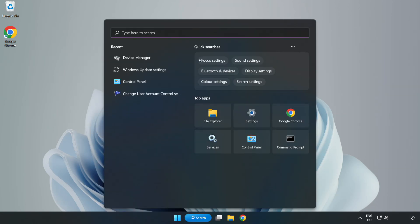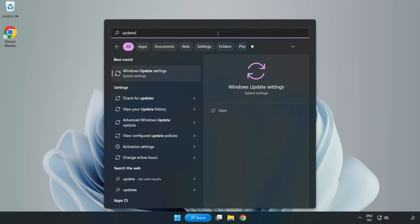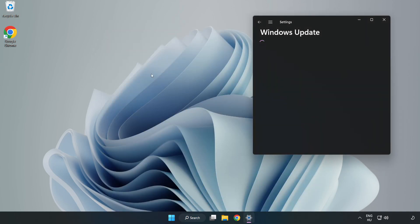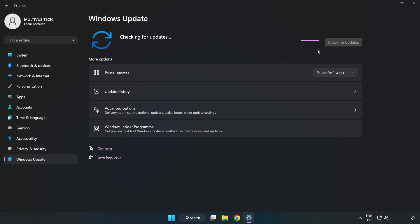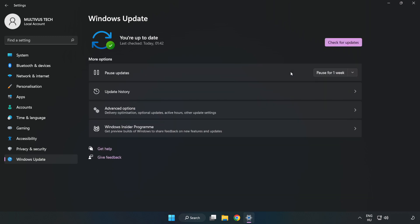Click the search bar and type Update. Click Windows Update Settings, then click Check for Updates. After it completes, click Close.